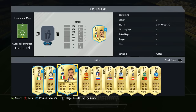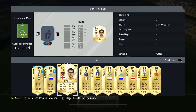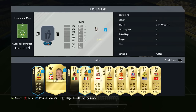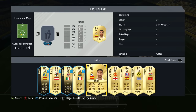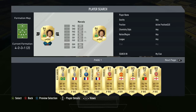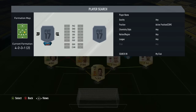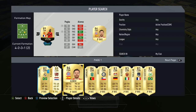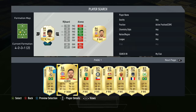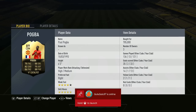David De Gea is going to be our goalkeeper — 90 rated, very solid. This team has four legends by the way. The first one is Gary Neville, one of the first batches of legends. The two center backs are another legend, Rio Ferdinand — new for this year — and Sergio Ramos partnering him. At left back you could go with Jordi Alba, but I went with Marcelo. He's fairly solid even though he doesn't have great pace. The two CDMs are Paul Pogba inform and Vieira, one of the first legends as well.